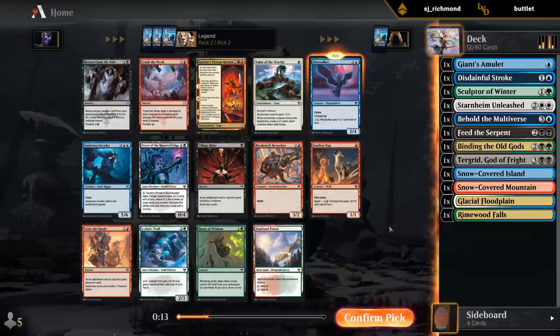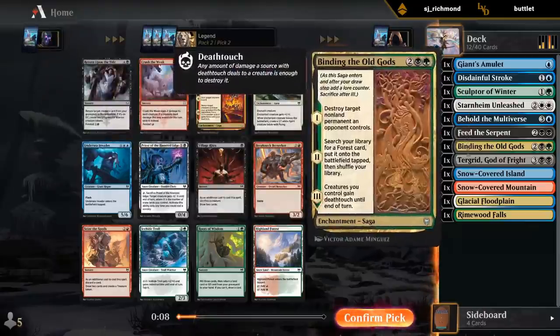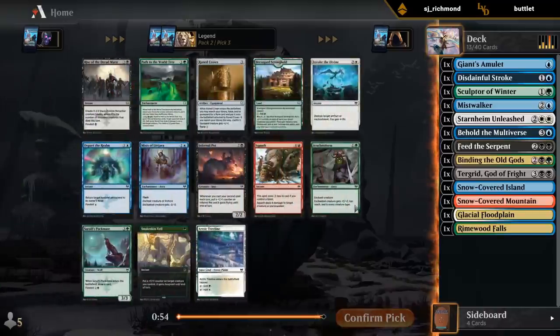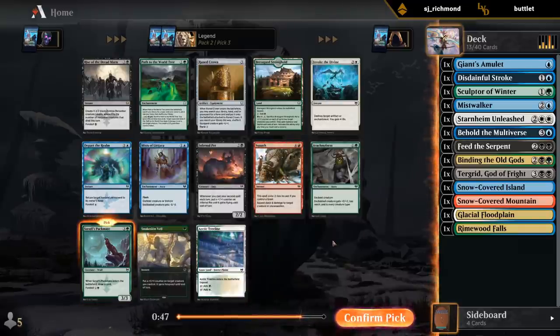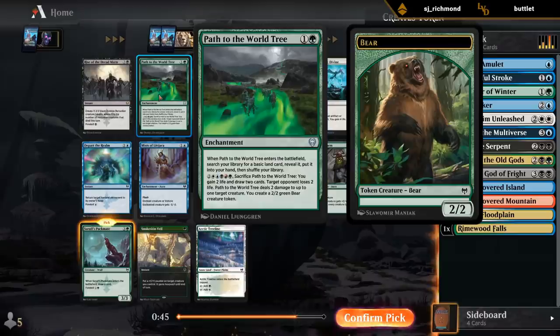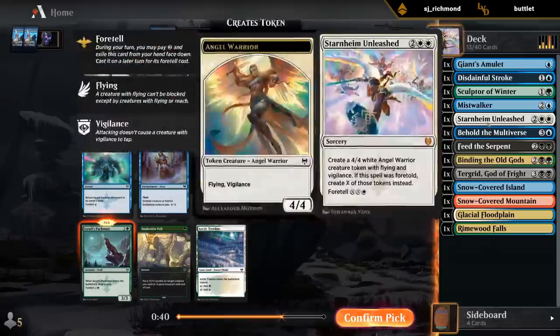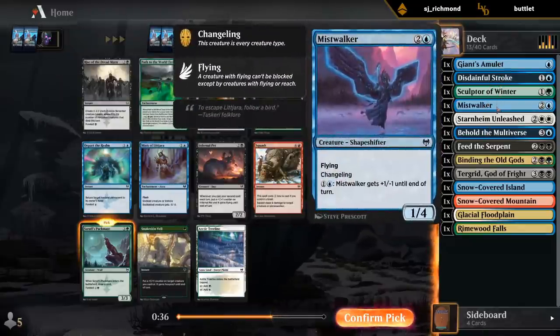If you have two runes, Crown is an excellent card - one you can easily take early and take runes aggressively. I think I missed Mistwalker here. There's another Crown, speaking of Crowns. But there's a Packmate and we don't pass Packmates here. There's also a Path to the World Tree, although I don't have any Shimmer Drift Veils yet for fixing. I think Packmate is just going to be the more solid option. I would take Path if there weren't a Packmate in the pack. It goes Packmate, then Path, then Treeline - hopefully the Treeline wheels.